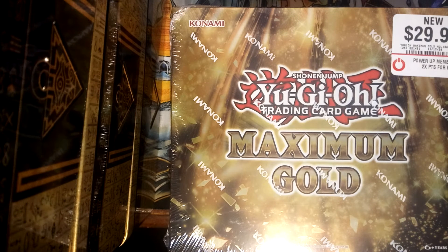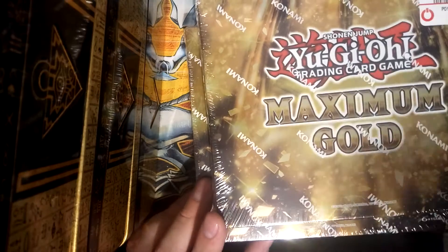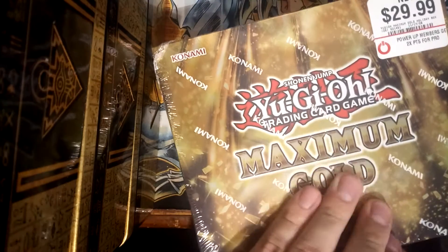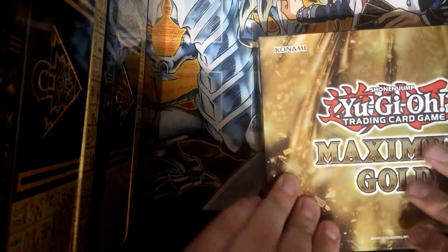Hello everybody, welcome back again. I am SKU11Z aka Skulls, and today I'm a little late to the party but we're going to be opening up two boxes of Maximum Gold. I got this from my GameStop because I personally don't have any local card game stores around, which is sad, but that's what happens when you live in a weird part of your state. I don't really have a lot of hopes — if anything, I hope to pull maybe an Eldritch just for the meme of it, maybe some more Boreal Swords. The alt art Apollosa actually looks really nice, so almost anything is a plus. The reprint set is really good and the premium gold looks amazing, so we'll just have to wait and see exactly what we can get.